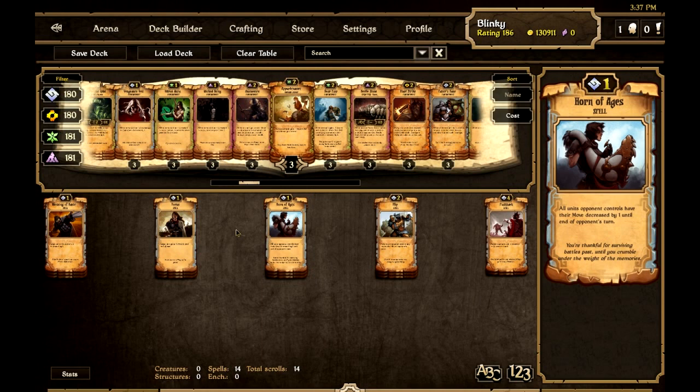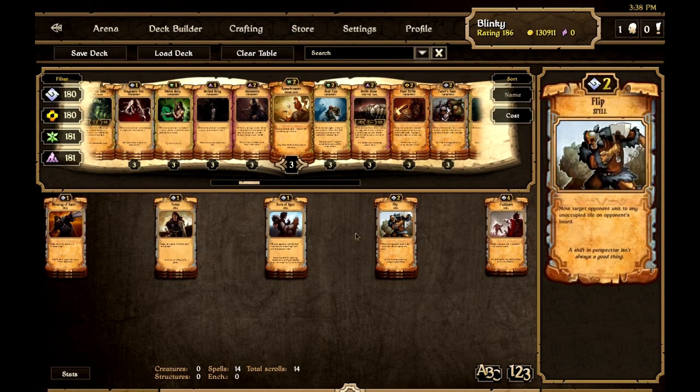Horn of Ages decreases all opponent's units' move by one until end of opponent's turn. This is to ensure that if you're in an iffy situation your opponent won't be able to attack your creatures — if you've got your creatures lined up ready to attack you can play Horn of Ages and keep your position safe. Flip is now better than Pother, especially since Pother now costs two. Flip lets you properly move opponent's units out of the way and control placement — Pother has a bit of RNG. Flip lets you move opponent's stuff to get access to the idol or move creatures in front of yours.